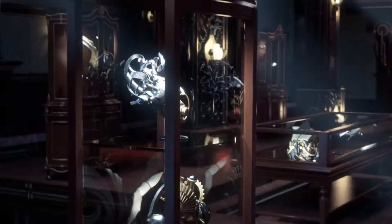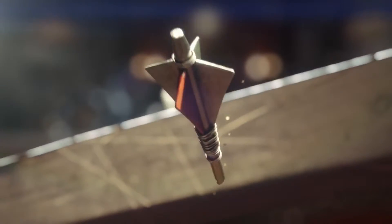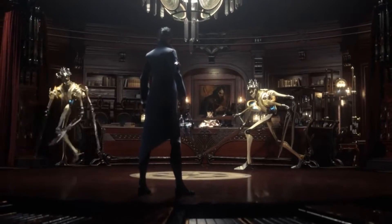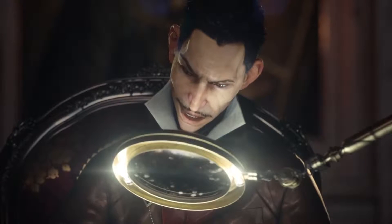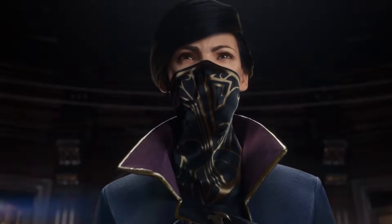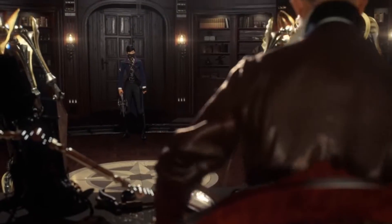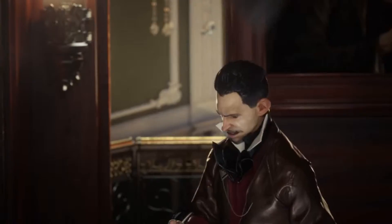Powers are also back this time around, and they are even better than last time. There are way more upgrades for your powers, and Emily has a different power set from Corvo, which is awesome. But I do feel like the powers that Corvo has are a bit better, to be honest. For instance, Emily's form of Blink that she uses to travel around has a lot more limitations than Blink, and Corvo still has the bend time power, which is in my opinion the most overpowered power of them all.